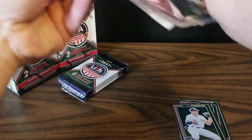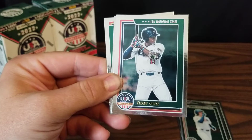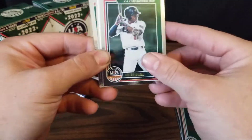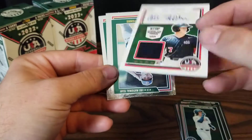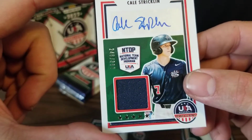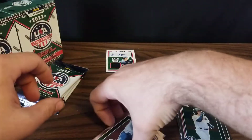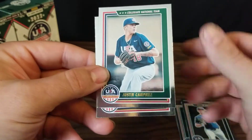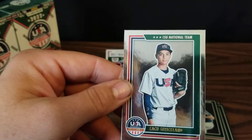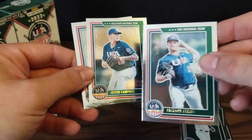This next pack looks like it's got a memorabilia card in it — that'll be our first hit. We've got Dylan Cruz, another Elijah Green, and there are definitely variations. Quite a few of the top players have more than one card — I think Holiday has three and Drew Jones definitely has two. Our first hit is Cale Strickland, and it is a Relic Auto numbered 246 out of 399. He's in the National Team Development Program, so that's pretty cool. To finish out this pack we've got Jackson Ferris on the 18-and-under team, Justin Campbell on the Collegiate National, and Zach Strickland on the 15-and-under team.